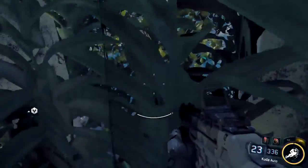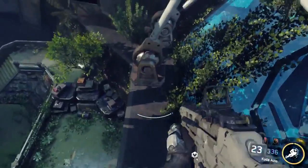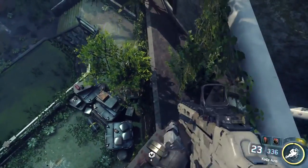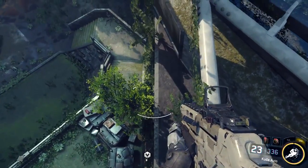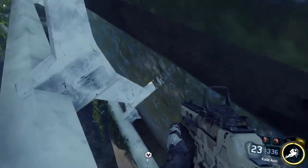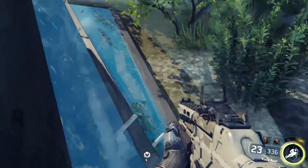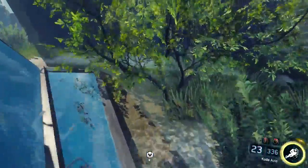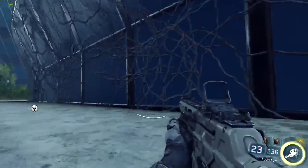Now use your jetpack to boost up and climb up where I do. Boost up on top of this barrier, and over this one onto this long one here. From here we're going to boost over to this barrier over here, wait for our jetpack to recharge, and then boost up again.